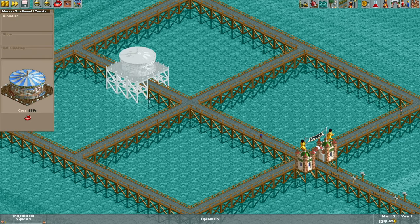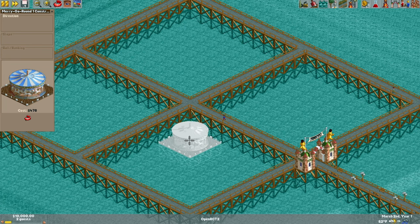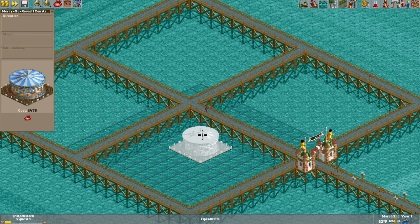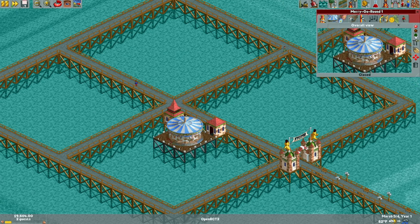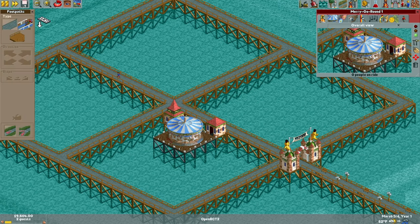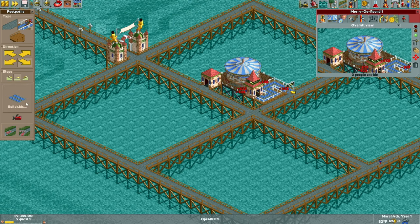The merry-go-round — the staple of any Roller Coaster Tycoon park. Let's place it here so it's level with the path, put the entrance here, and the exit there. Wonderful. You gotta love the merry-go-round music. Let's get this queue line in place.